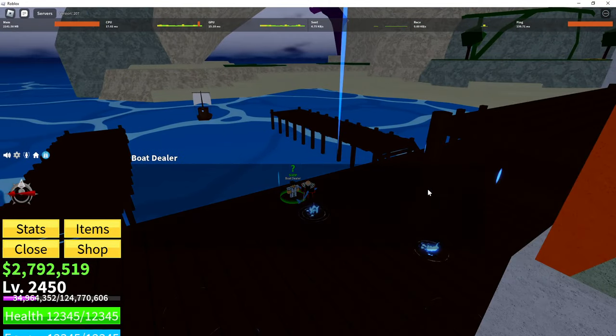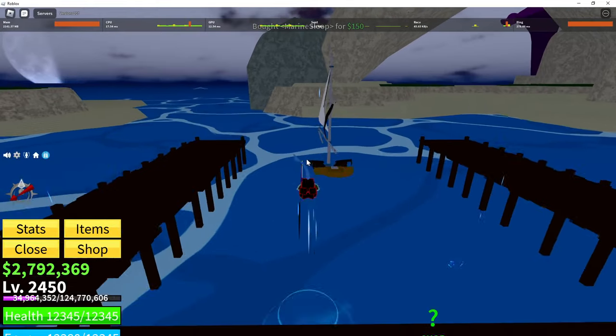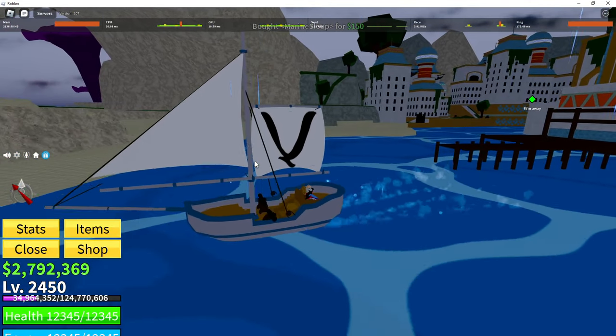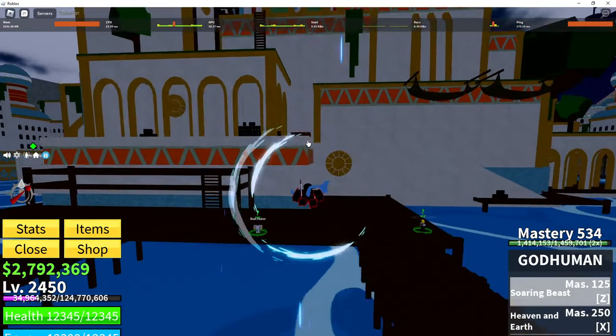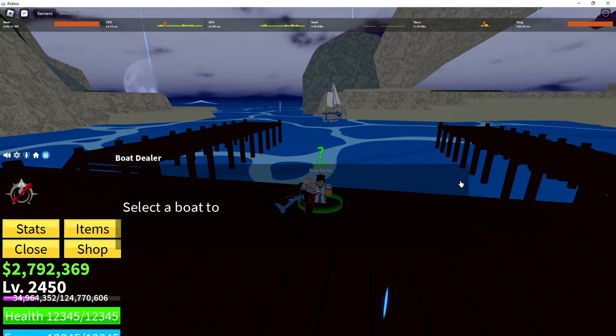The next boat is called the Sloop. If you guys would like to see more Block Chutes Update 20 content then definitely subscribe because I'm doing a ton today. That's the Sloop — it's pretty small, they're not really good.